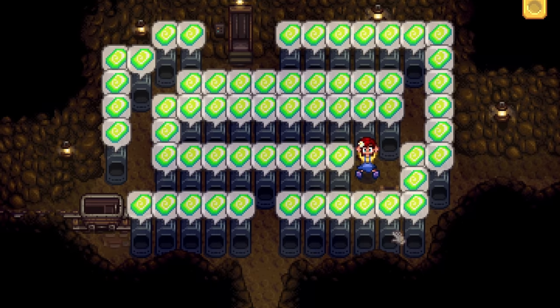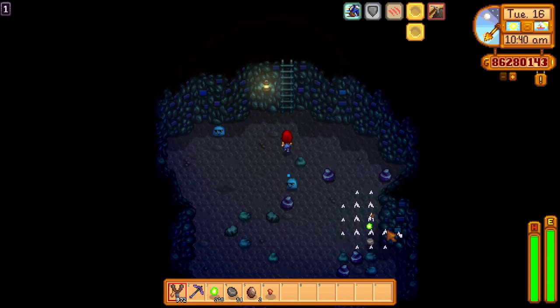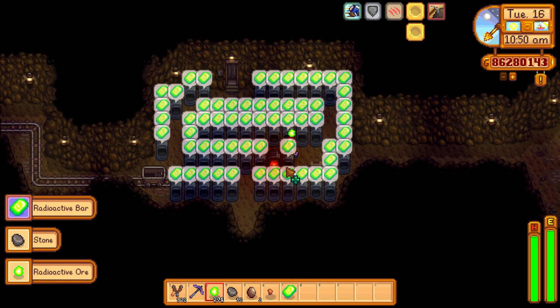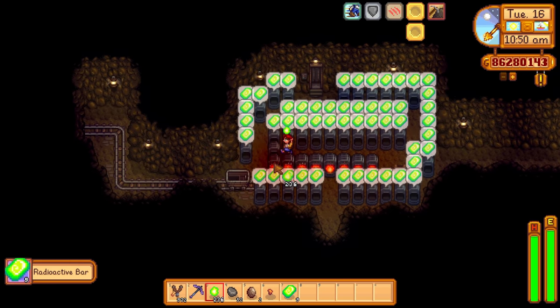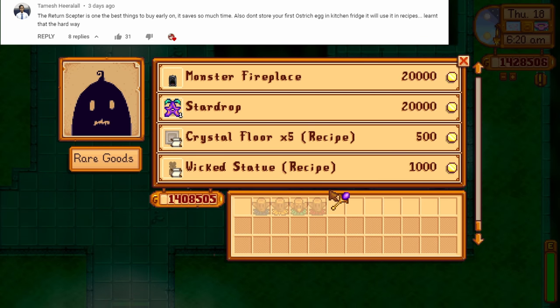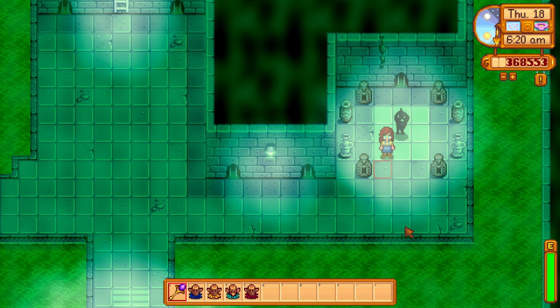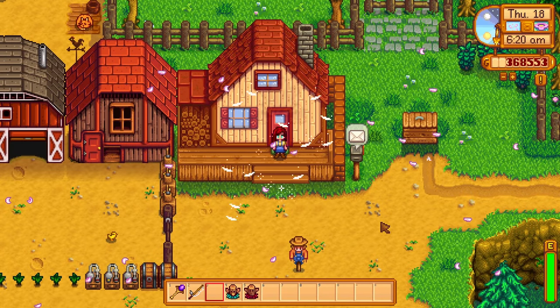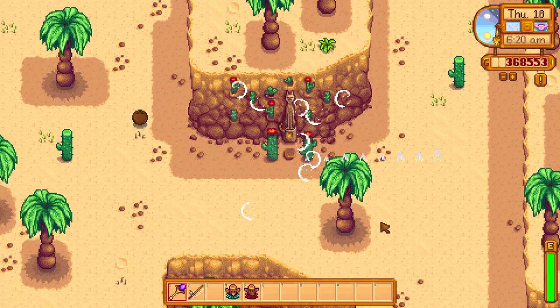Place furnaces at the entrance to the regular mines. That way you can leave every 5 levels to restock your furnaces and then continue on with your mine adventure. The return scepter is a very expensive item at 2 million gold. It is really expensive, but it will save you an absurd amount of time. It is a worthy investment.